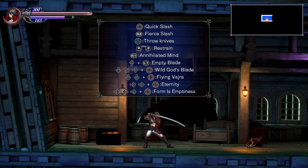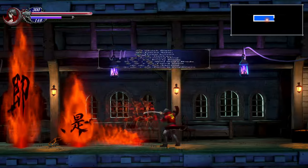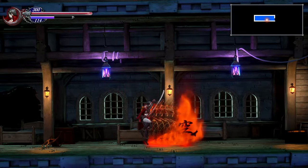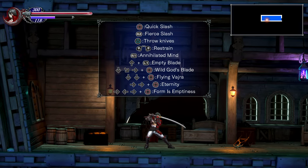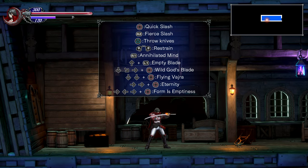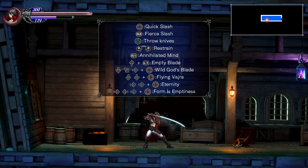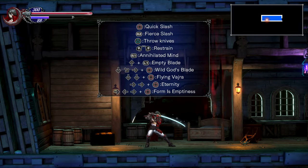His final special ability is Form is Emptiness. You do that by pressing forward, back, forward, and square. You can do it in either direction, and these Flame Pillars also deal damage if they hit whoever's in the way. The only ability that is not affected by the element is Form is Emptiness — that will always have Flame Pillars and will not change elements at any time.